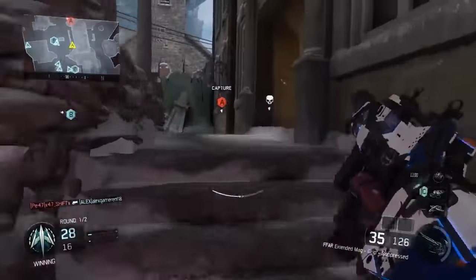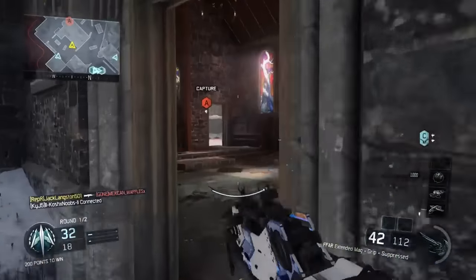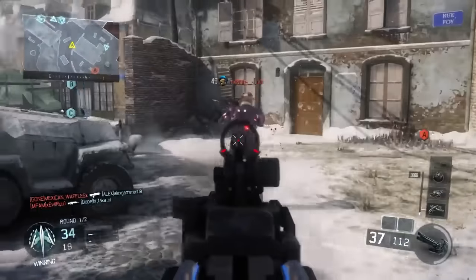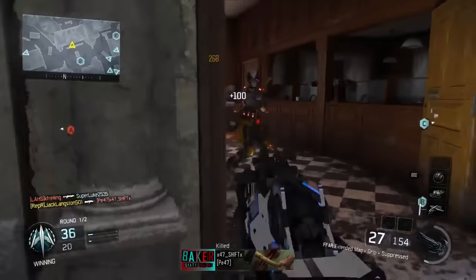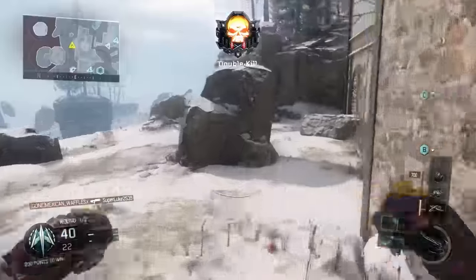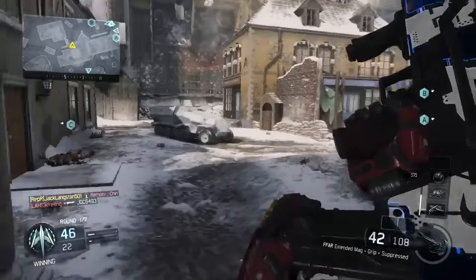The FFAR is one of those guns where when they bring back old guns, they tend not to bring them back as overpowered as they were at first, which is understandable. The FFAR has quite a bit of recoil — it's probably about an average assault rifle in this game. I've seen a few people call it the best assault rifle in the game, but most people say it's sort of average, and I would agree with that from what I've seen. I've picked it up a few times and gone on some nice killstreaks.